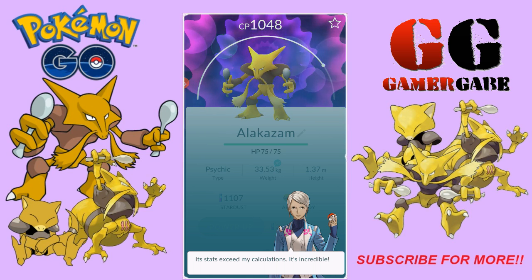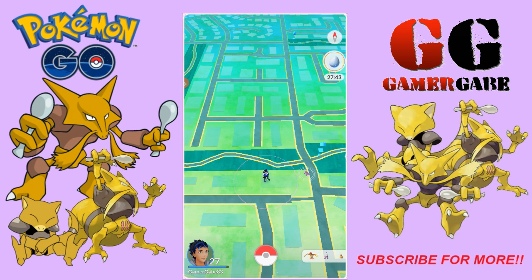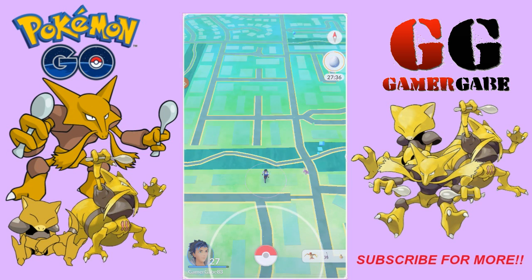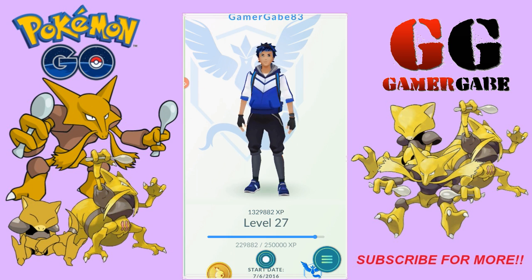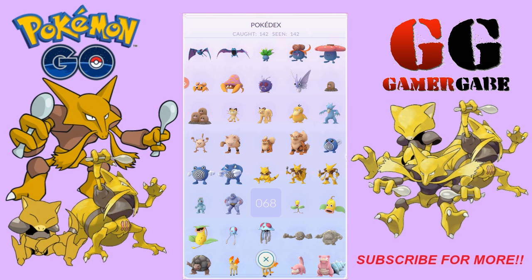I don't have a whole team of Snorlaxes where I can leave a 400 HP Pokémon at a gym. Below average in size. So there you have it — Alakazam, welcome to the team. That makes, I believe, 142 out of 142. That's awesome, man. We got a chunk of XP, and we're close to level 28. We need Machamp to get this done to 143 out of 143.